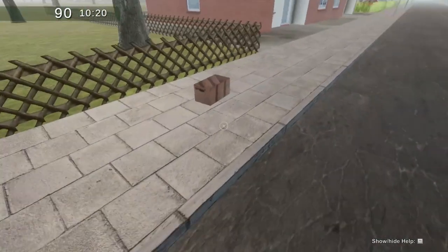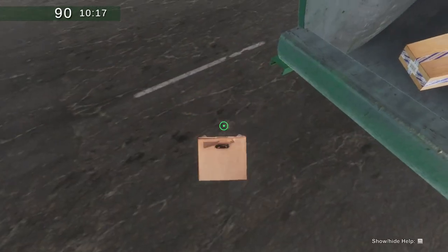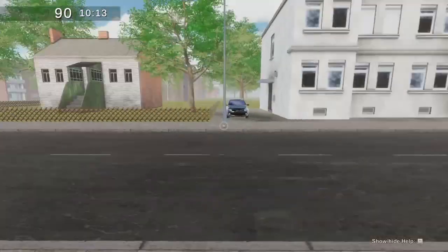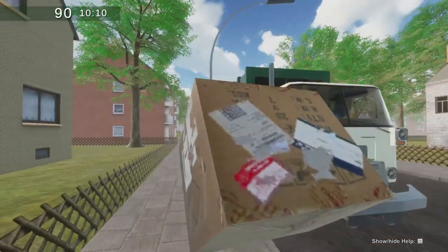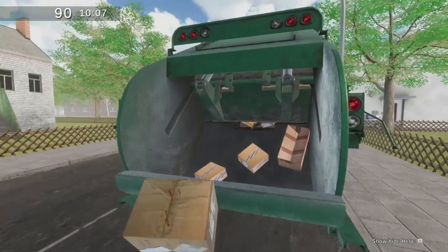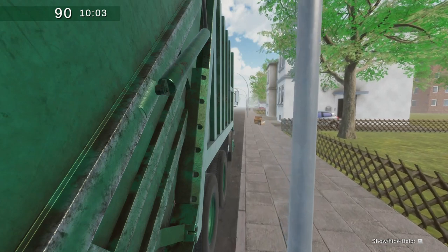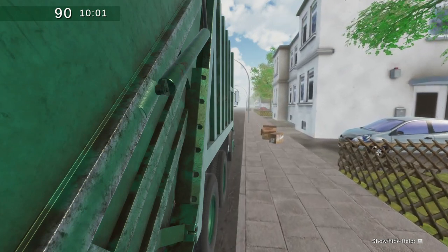Grab all these boxes. This is a lot of boxes. You can see the front of the garbage truck from here. Geez man, there's a lot of cardboard. I'm just going to pull up to the next one and throw that in there. I wonder if I could throw stuff in there and not have to compact it — that would not take as long.